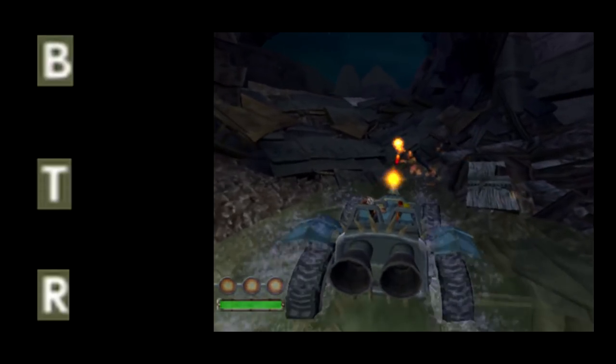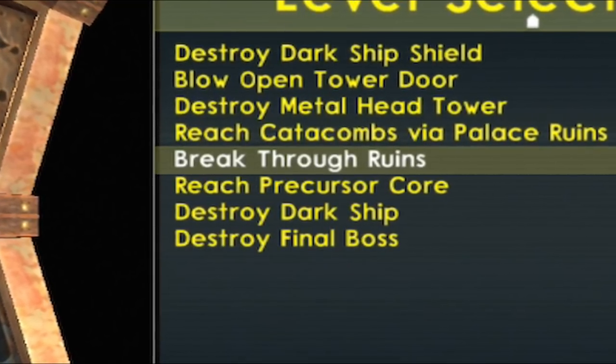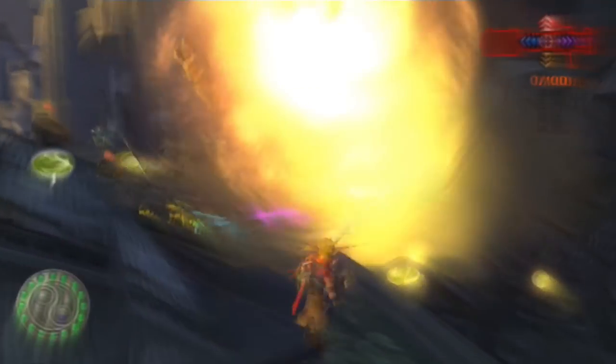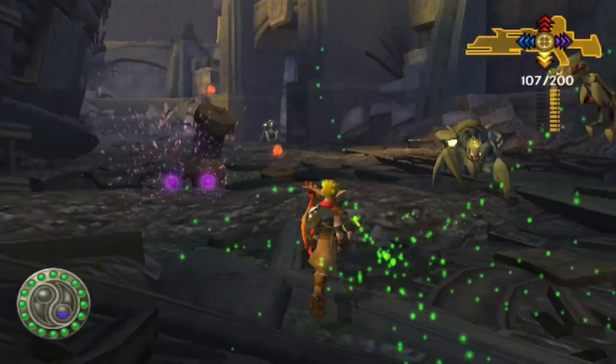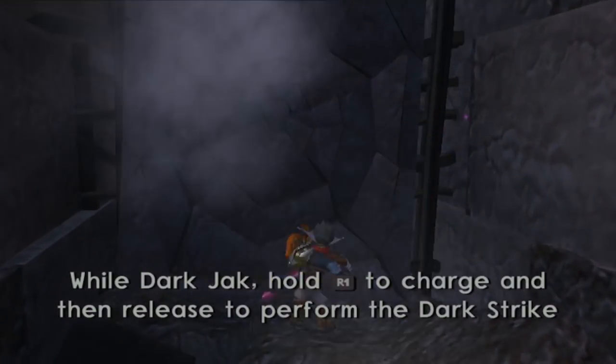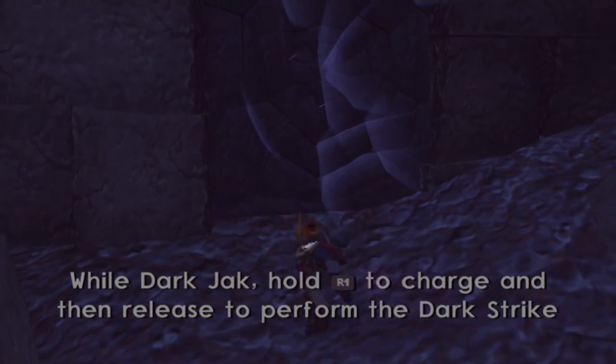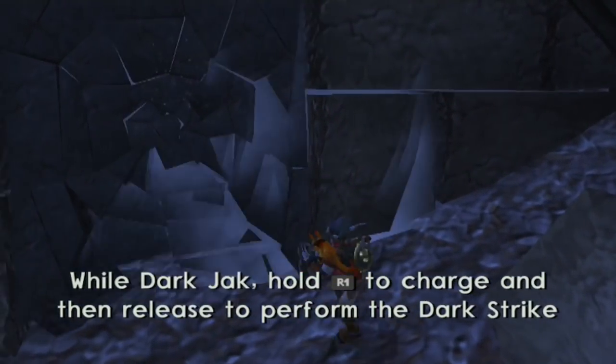Breakthrough Ruins, or BTR for short, is the fourth to last mission in Jak 3. The final four missions fall into a group I like to call the Point of No Return missions. The mission prior to BTR has Jak go through the palace ruins, defeating enemies, breaking down walls, and using the light Jak wings until you've finally reached the end. When you go through this final passage, there is no way back to Haven City, and the game locks you into completing the final gauntlet.